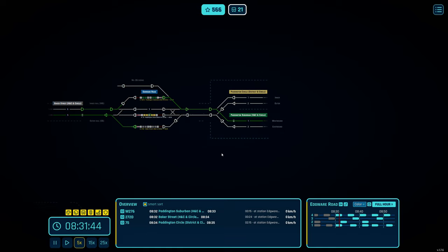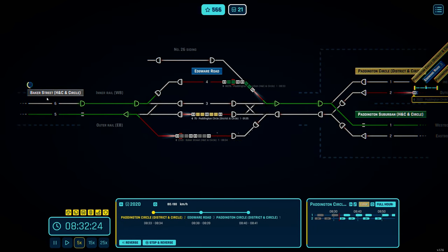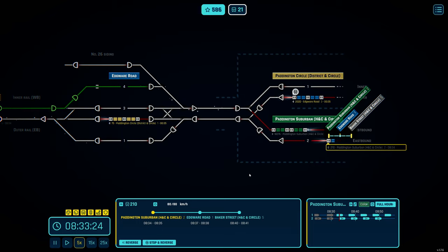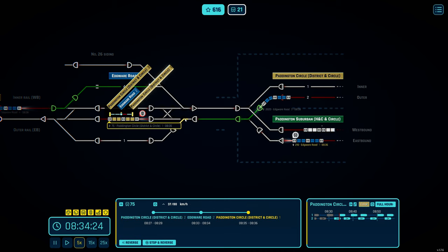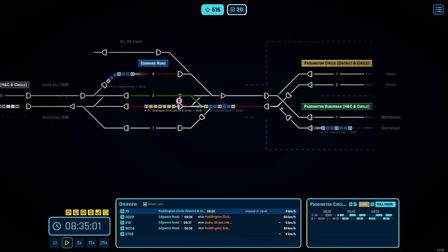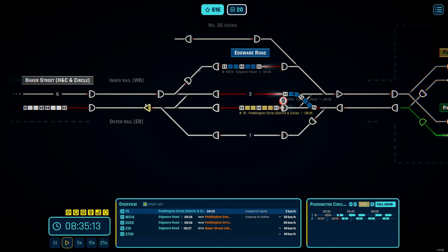That one's signaled and we should have another two trains coming through — there we go. Let's see if I can even keep up at this speed because it just feels like there's a lot more coming. I already kind of cocked it up with this reverse train — it got to its dwell time and I didn't reverse it properly. If you don't reverse the train it will just continue going in the direction it was, kind of heading out of platform 2 towards Baker Street.